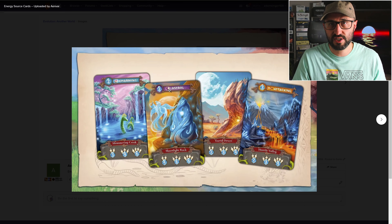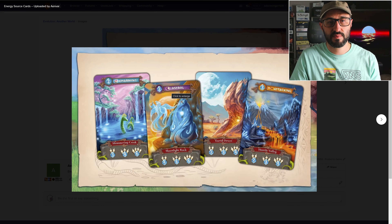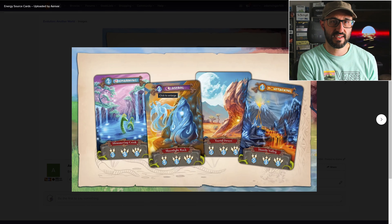At the start of the game you're going to be putting the energy deck on the table and then you're going to be revealing one of the energy cards. Any energy available on this card is available to all players. There is also going to be some energy outlined at the top of the card associated with a specific type of trait that only creatures with that trait are able to access.